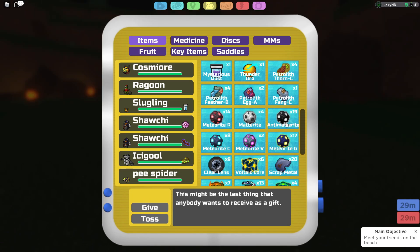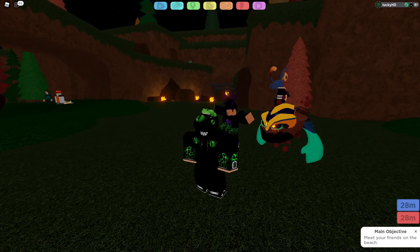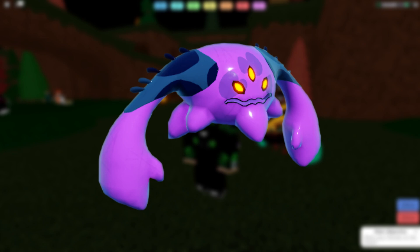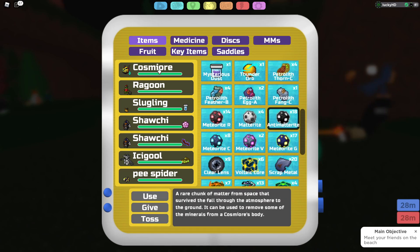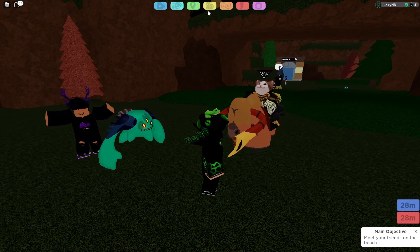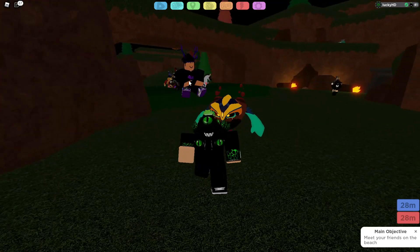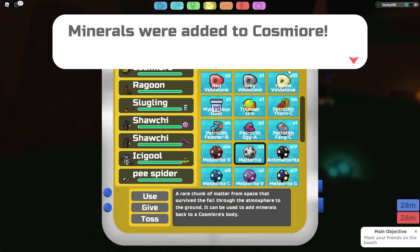To give a demonstration, if you click on the Antimatterite and use it on the Cosmere, as you can see it changed its forms. Each different form will have its own specific set of stats. The regular boulder will be a defensive one, this one with the arms will be a ranged attack, and the one that is completely unleashed will be a pure melee attacker. If I take another Antimatterite and use it on the Cosmere again, it changes its form back into the fully unleashed Cosmere. And if I want to revert it back to the boulder, all I have to do is scroll down to the Matterite, press Use on it, and it's going to encase it back up. The more that you do this, the more pieces it's going to put back onto it, reverting it back into its full form.